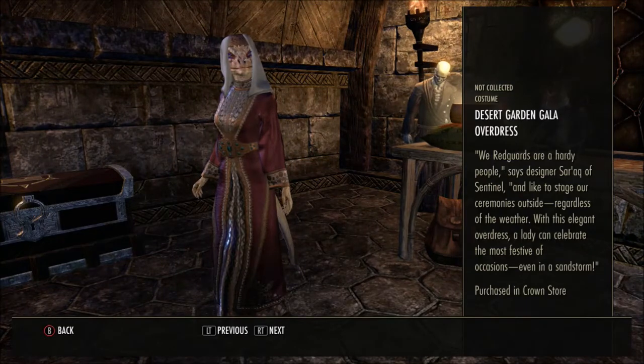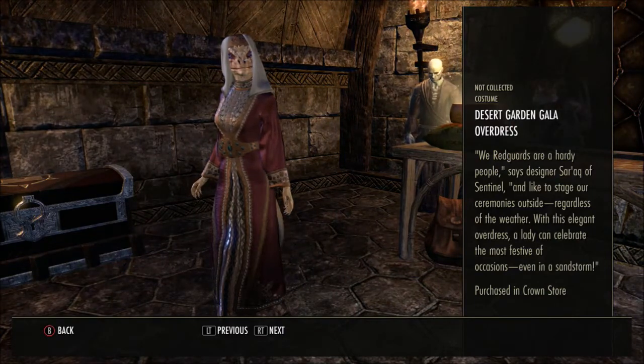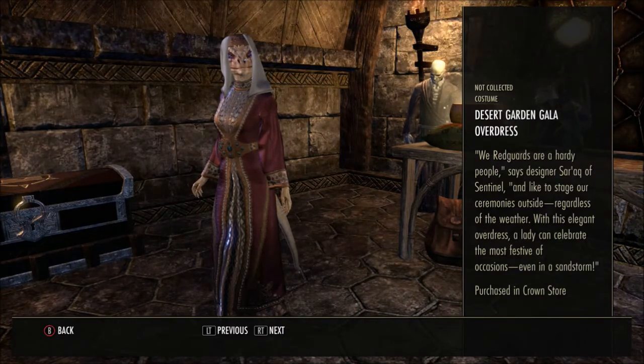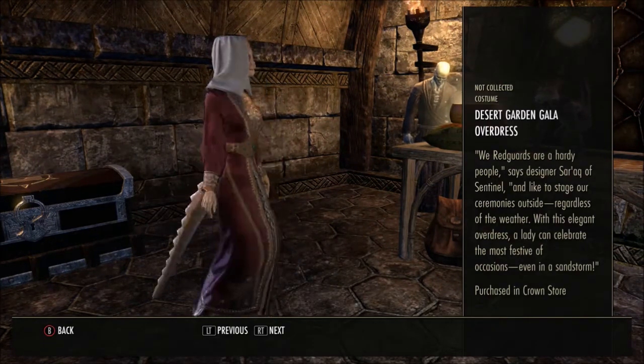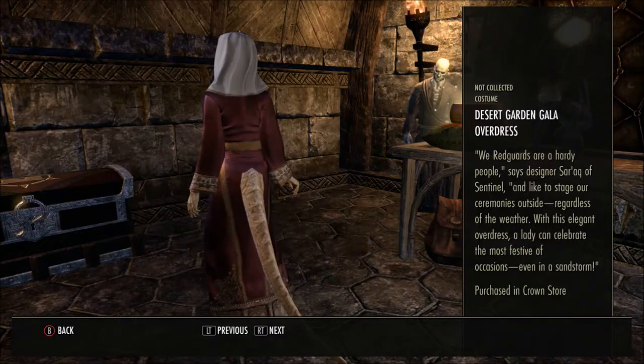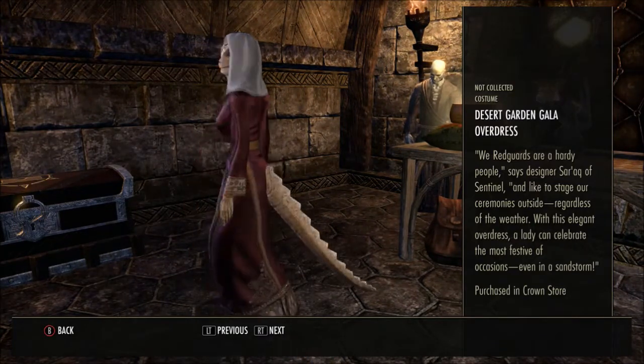Then we have the Desert Garden Gala Overdress — I'm pretty sure this one was in the crown store at one stage. 'We Redguards are a hardy people,' says designer Serac of Sentinel, 'and like to stage our ceremonies outside, regardless of the weather. With this elegant overdress, a lady can celebrate the most festive of occasions, even in a sandstorm.'